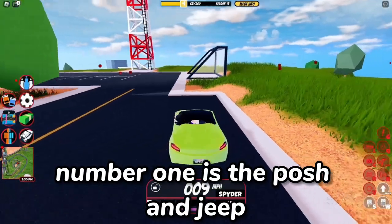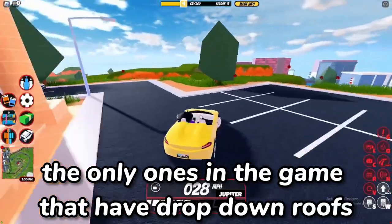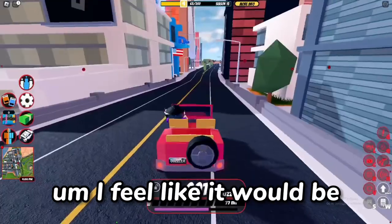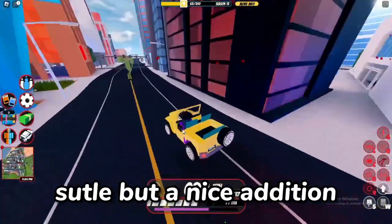Number 1 is the Posh and Jeep. As far as I know, these two cars are the only ones in the game that have drop-down roofs. You can either have it up or down. I feel like it would be cool if the devs added more cars with this feature — subtle, but a nice addition.